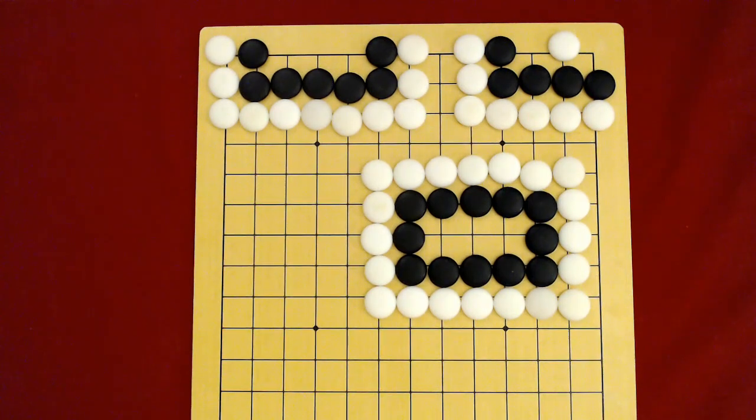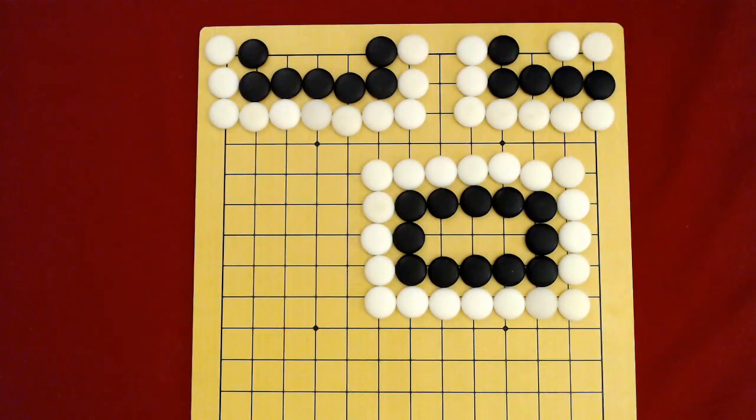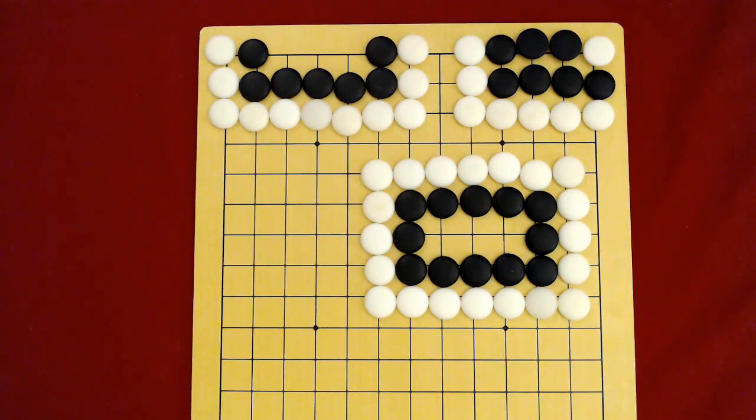So if you can't figure out what to do, ask yourself: where would my opponent like to play? And then, that's a good place to play. The only way that black can save this group now is to surround and capture these white stones. If black tries to do that, eventually white can throw in and say Atari — meaning they can capture. Black takes, white can throw in again. It doesn't matter which one. Atari. Black captures. And then white can come back in and Atari all of these stones and capture them all.